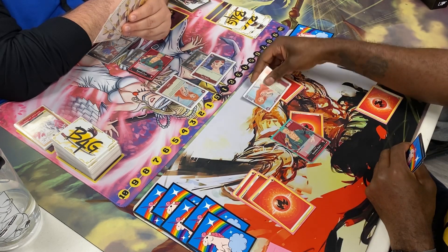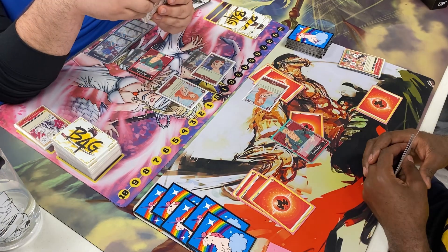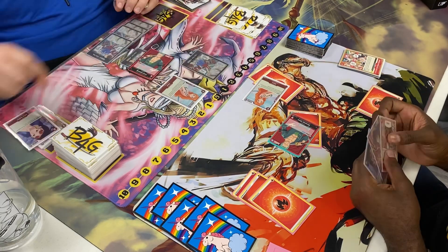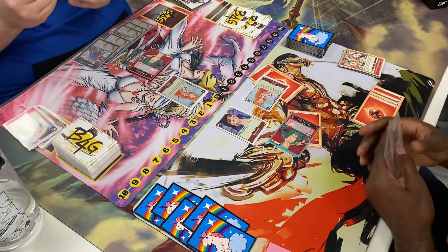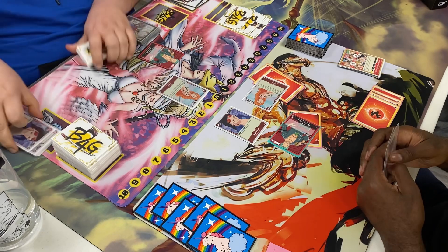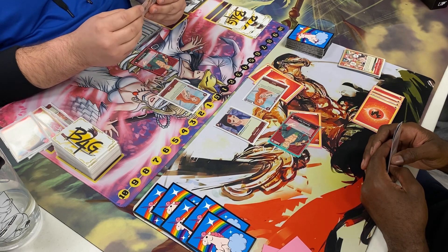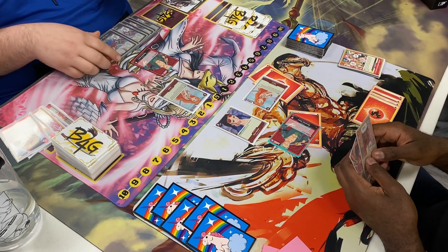Nico Robin never really gets a chance to be played much in my experience — it just doesn't work out that way. Here I force him to either save Nico or ditch cards from hand. He plays Usopp, I attack Nico again, same deal. He gets rid of her. Now I bring mine out and pass. I'm feeling pretty good — I feel like I have solid board control at the moment.